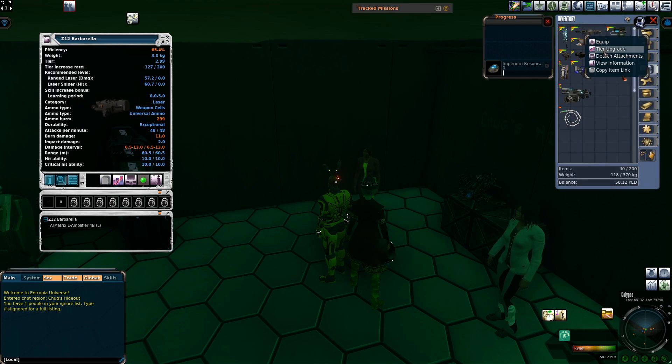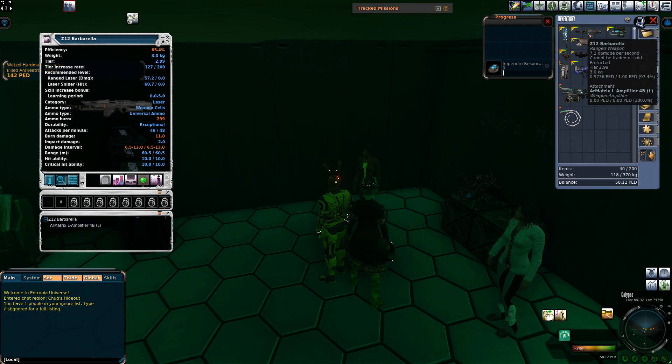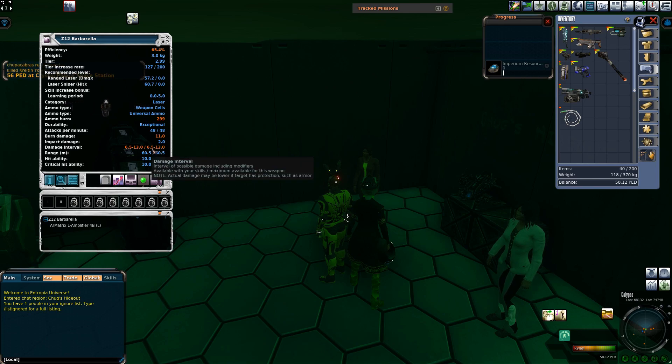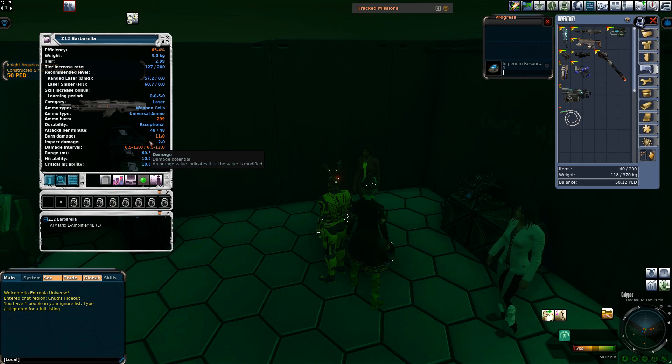Something else has also happened — if we have a look at the efficiency up here, this has now become a 65.4% efficiency weapon. That's pretty decent, and a lot of people who've played the game a long time understand this: the higher the efficiency, the more TT value you're going to get back. It also means this will have a higher damage per PEC, so you could end up killing things for less than before, and on top of that you're going to get more of that optimal loot.